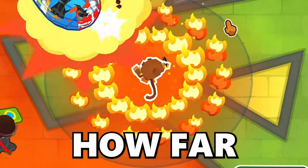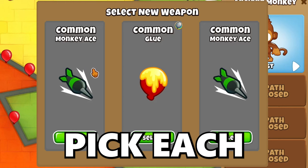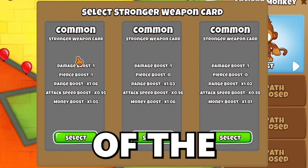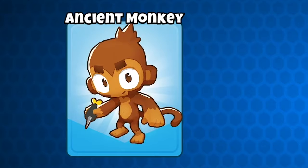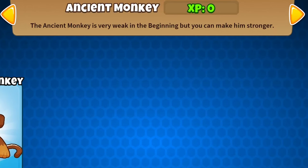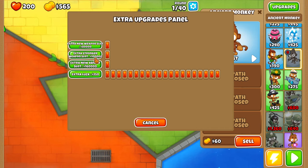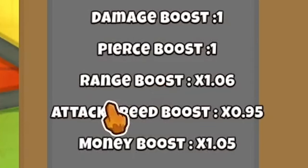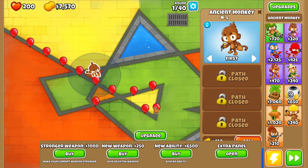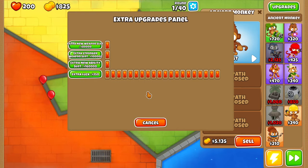In this video I'll be finding out how far you can go by only choosing your path with the Ancient Monkey. That means you pick each upgrade, abilities, and the power of the monkey at random. Welcome back everyone. The Ancient Monkey is very weak at the beginning but you can make him stronger. He's only level 85. Place him down and you get options to make his weapon stronger, damage, pierce, range, attack speed, and money. You can also get a new weapon, a new ability, or extra luck.